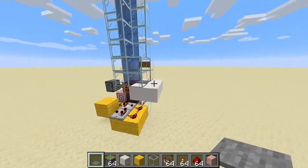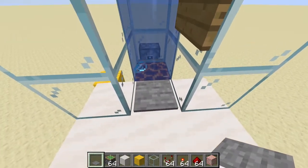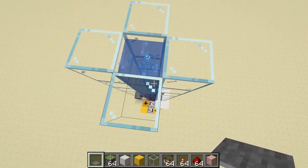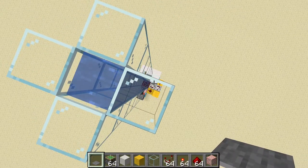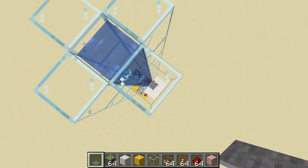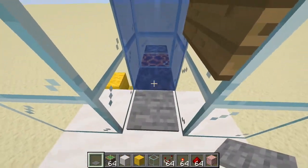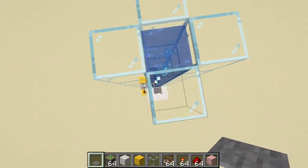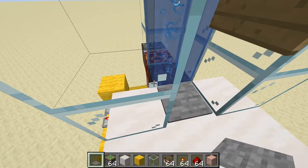Okay guys, so as you can see here, this is our elevator design right here and I'm going to be showing you guys how it works. So if I step on this pressure plate there's soul sand and it pushes me up, and there's a pulse extender down there which means that after a certain amount of time the blocks switch back. So I don't need to press another button up here — I just walk in and it's gonna automatically pull me down. When I get out here I can go back and it falls down, block switches, and I can go down.